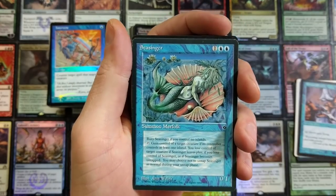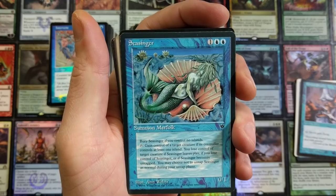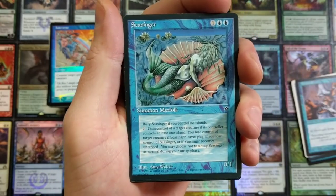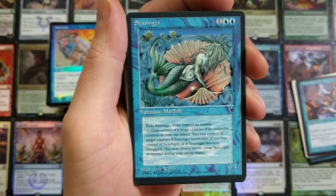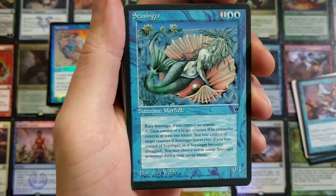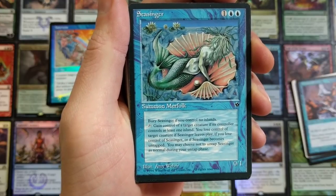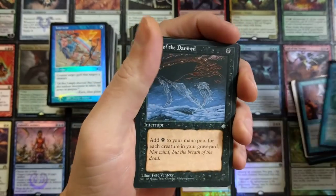Slivers — I love them, baby. Sea Singer — the artwork on this set was kind of different, the colors weren't vibrant. It's a 0/1, costs three to bring out. Sea Singer: if you control no Islands, bury it. Tap it — gain control of target creature if its controller controls at least one Island. You lose control of that creature if Sea Singer leaves play, you lose control of Sea Singer, or if Sea Singer becomes untapped, you may choose not to untap it during your untap phase.